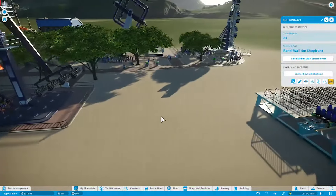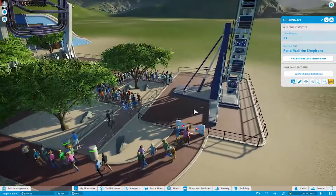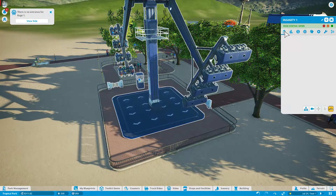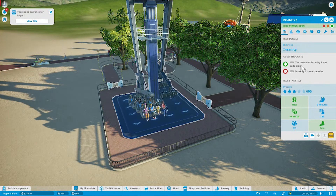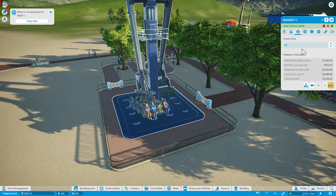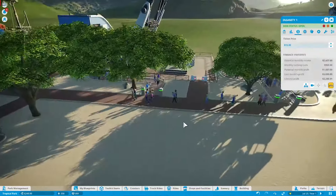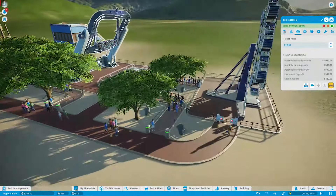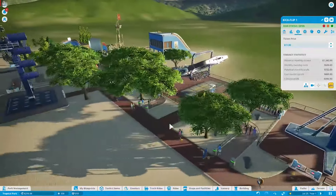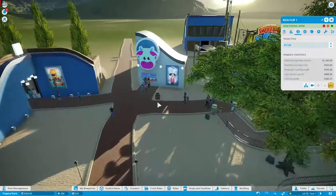Especially in the meantime while we're waiting and trying to build off the money to get the coaster going. These two rides are killing it, though this one doesn't have many people in line — I don't know if it's the price. Insanity is so expensive at $18, so we're going to drop it back down to $13. Now we have three pretty affordable rides at $13, $12, and $11.